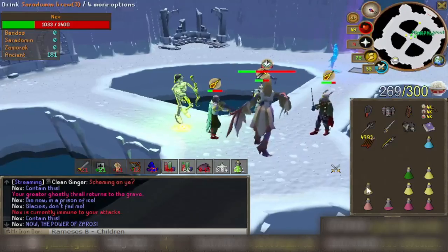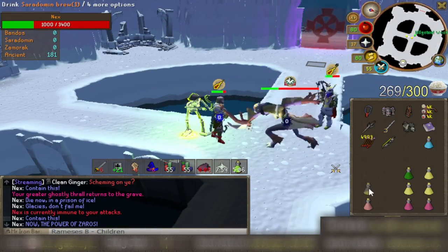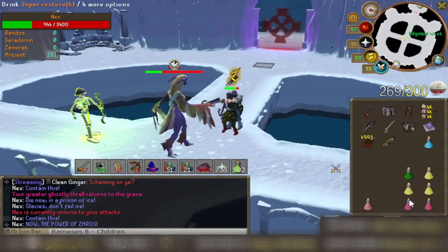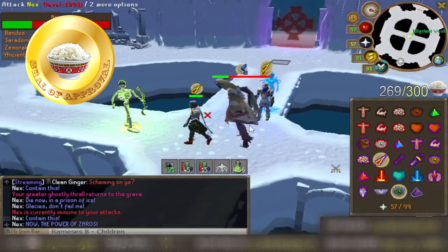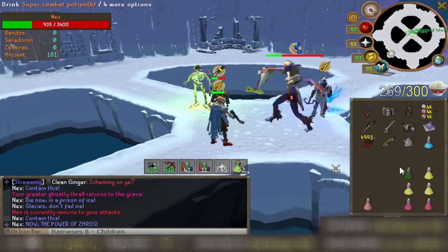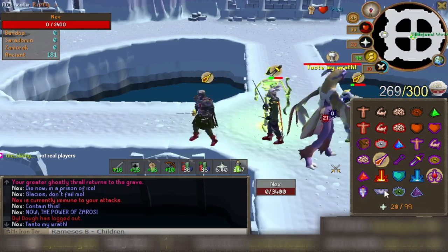I'd say ZCB is overall the main weapon of choice at Nex if you could only have one weapon there. For me personally, the ZCB has really made the Nex grind for full Torva much nicer, as it relieves me of having to T-Bow spam my dragon arrows away. I've used over 10,000 and I'm pretty much out, and it also speeds up the kills since it does increase my raw DPS.